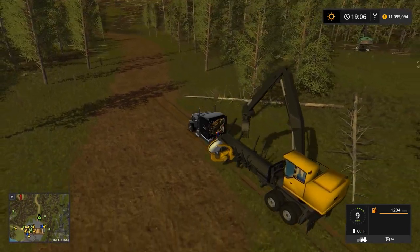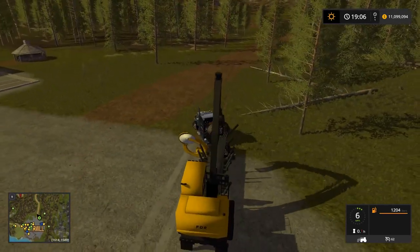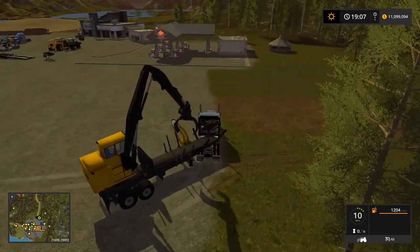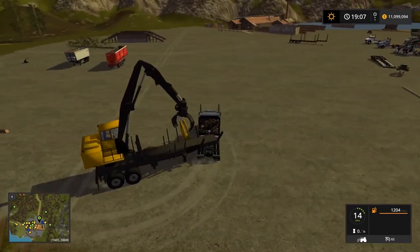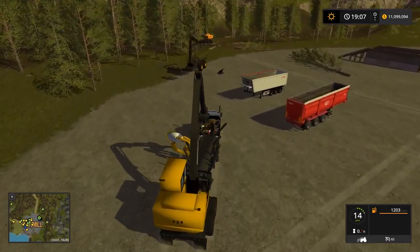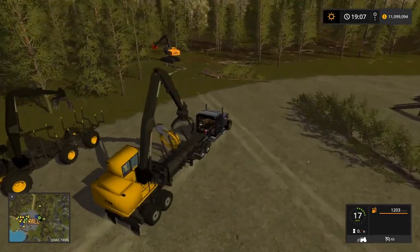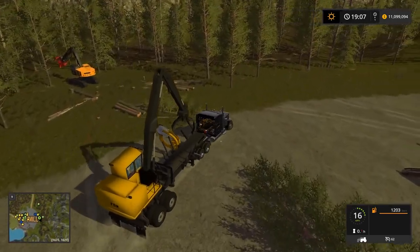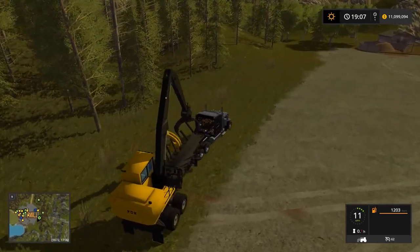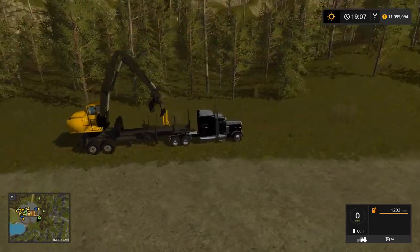You can download this machine off FDR Logging's website — he's got a message board site now — and I'll have the link in the description where you can download it. This is a pretty cool little machine. I'm liking it, except I probably won't use the bucksaw part. I'll go into Giants and take off the little supports and the saw and just use it as a log loader, which is mostly what you see around here — sometimes track loaders but most of the time just trailer-mounted loaders.